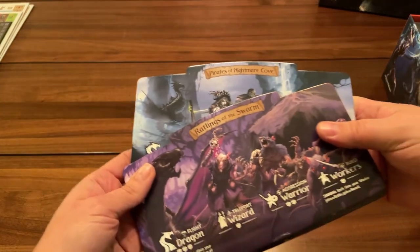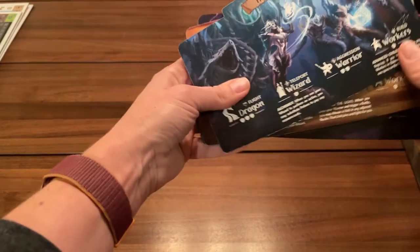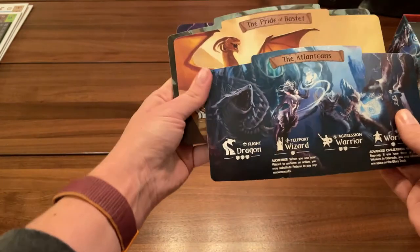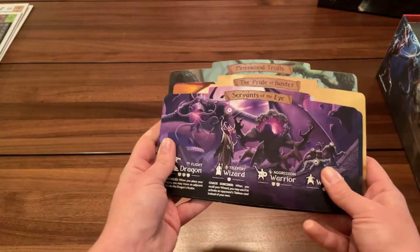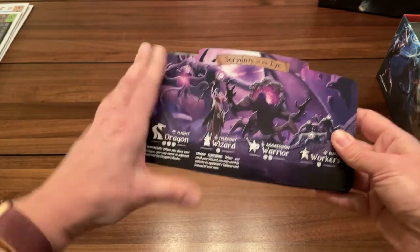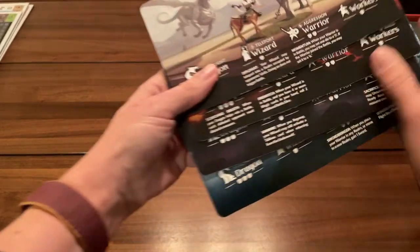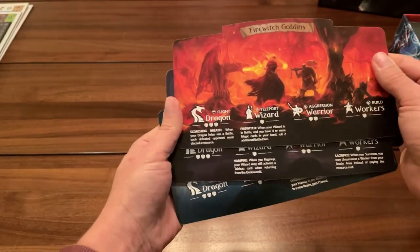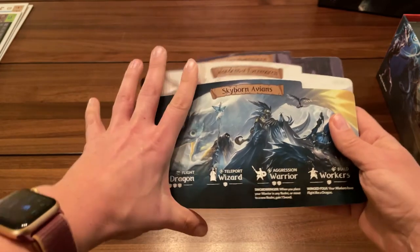It looks like we've got a couple of packs of player faction boards, and they're two-sided. Pirates, clerics, elves, ratlings — really cool art on each of these, and again really high-quality boards, maybe a sixteenth of an inch thick. And here's another set — another four factions: Wardens, Fire Witch Goblins, Cult of the Night Queen, and Skyborne Avians.